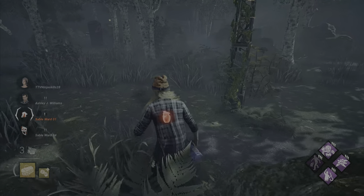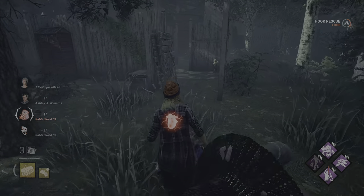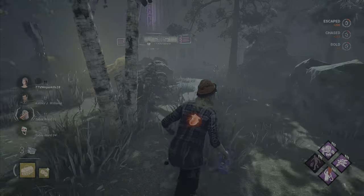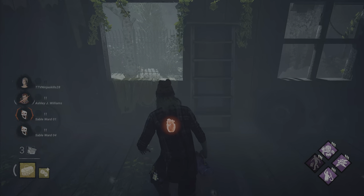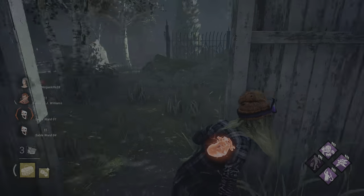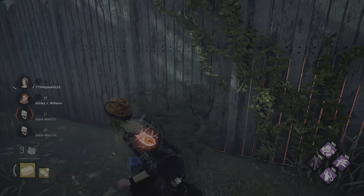Probably an instant hook, yeah. Screw it, I'm right here. I think it's Franklin's Demise, by the way, because there was a flashlight over here on the ground. I'm going to get off it now because he might be coming to me, or Ash will lead him right to me. He goes for me — I'll lead him on a chase.